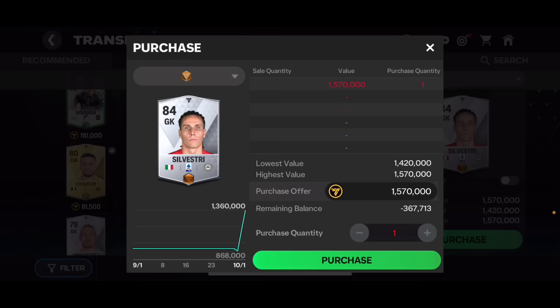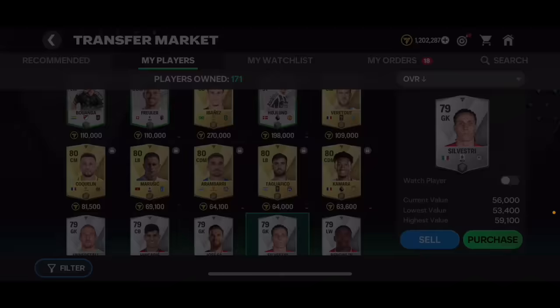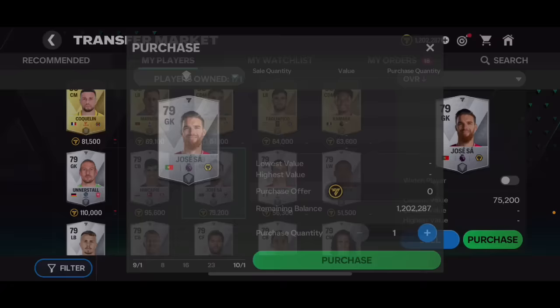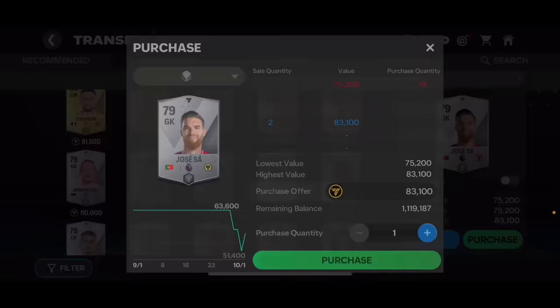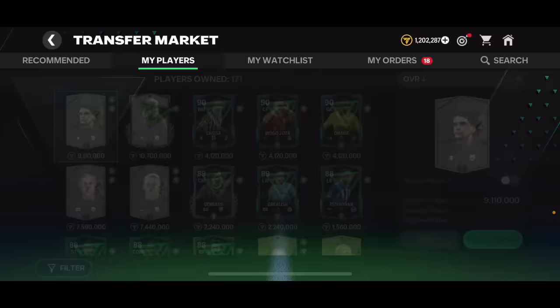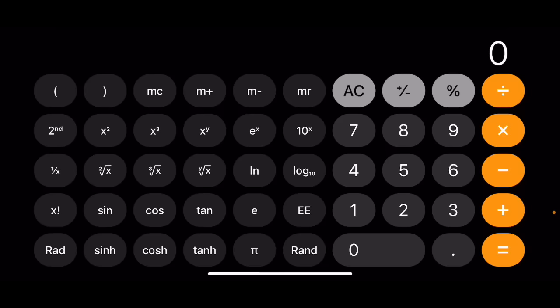I'm going to show you a very good example right now. I've got this 79 overall Hossesai right there. I went ahead and bought 18 other versions of him because he's worth about 80,000 coins. I bought them for about 74,000 coins each. So 74,100 times 19 — let's get into the calculator — that is just about 1.4 million coins. I already had one of them, but I'm counting that one as well since you need exactly 19 players.